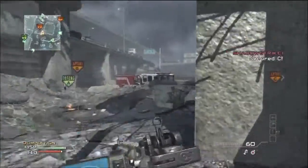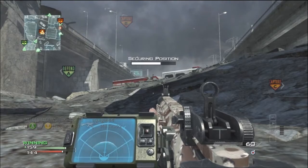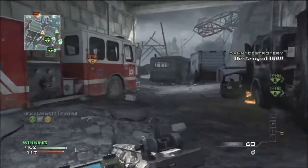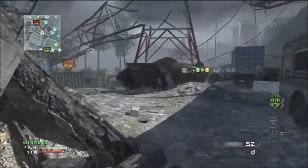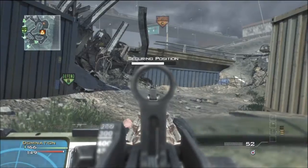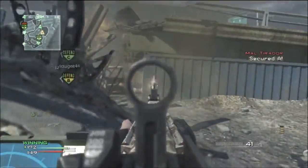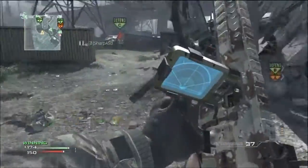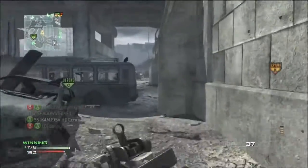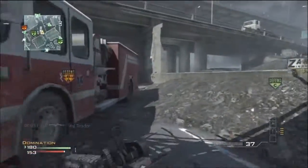I suggest giving the stealth role a try — this class setup is kind of a bullshit-free way to play because you have sitrep, and sitrep pro would be really useful. You basically get to stay off the radar. I'm not sure how the recon drone affects you with this loadout — I'm pretty sure you can still get tagged. Dead silence reduces the effects of recon but I don't know if that includes the recon drone or just the perk — it's confusing to me.